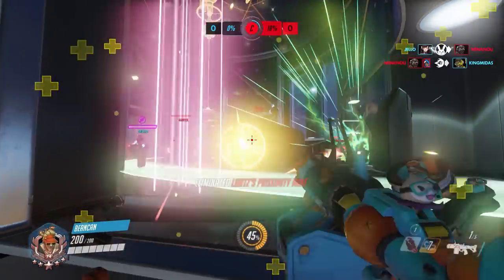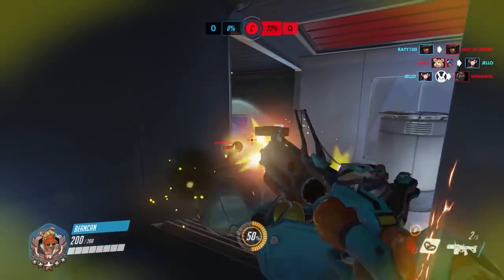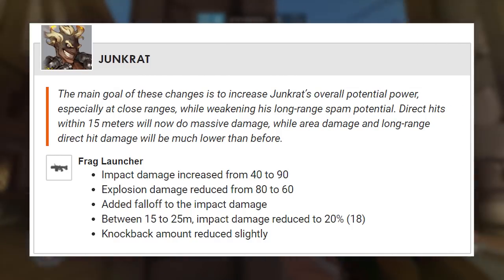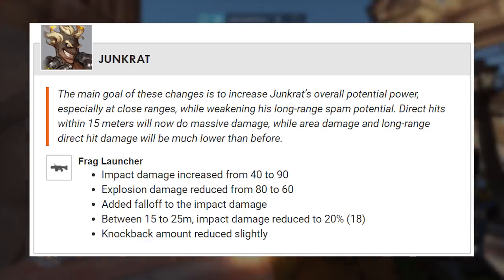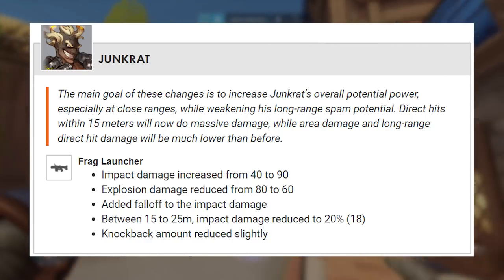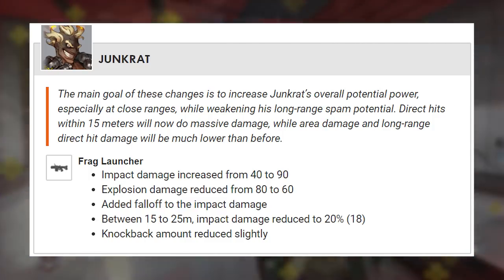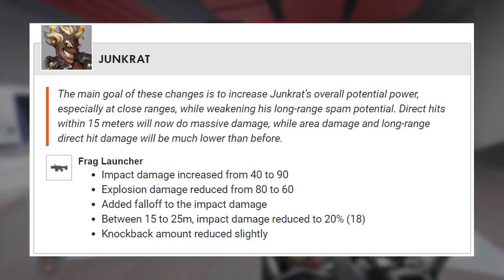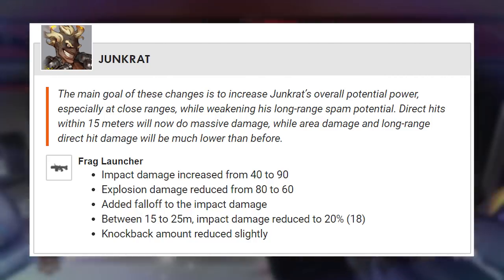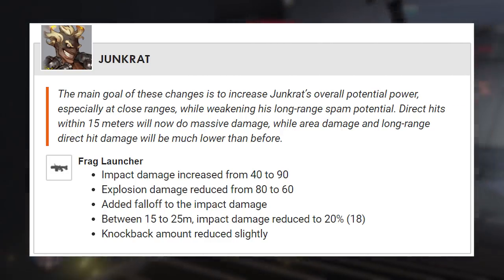Last up, we gotta talk about Junkrat. This is such a weird quad of heroes that got buffed — Torb, McCree, Moira, and Junkrat. Quote: the main goal of these changes is to increase Junkrat's overall potential power, especially at close ranges, while weakening his long-range spam potential. Direct hits within 50 meters will now do massive damage, while area damage and long-range direct hit damage will be much lower than before. Frag launcher impact damage increased from 40 to 90, explosive damage reduced from 80 to 60, with fall-off added between 15 and 25 meters where impact damage drops to 20% — 18 damage. Knockback amount also reduced slightly. So impact damage is 90, explosive damage is 60.